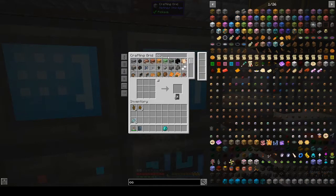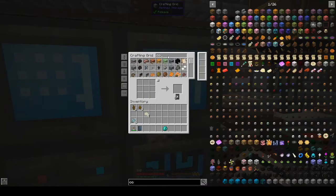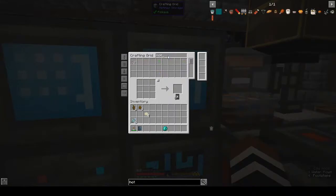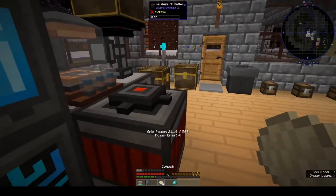Was it cohash? Cohosh — is that a real thing, I wonder? I know horsetail is a real thing. Horsetail — oh we have tons of that. Can you plant the cohosh?